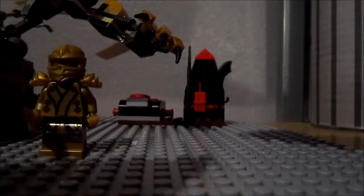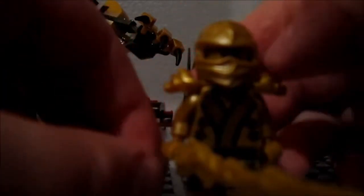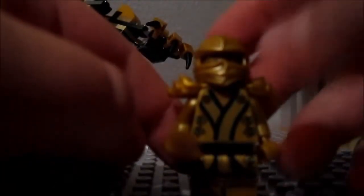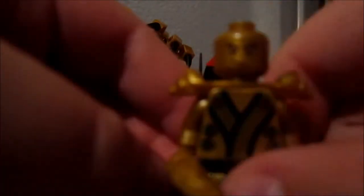Up next, you get Lloyd in his Komodo-type outfit — the gold ninja, which is Lloyd. For some reason he has the Sword of Fire as his weapon, the gold weapon, even though that was destroyed in an earlier episode. But it's pretty cool that you get that. Here's his face, and it does look a little bit different from the older ones. He also does not have a double-sided face. Here's his front printing and back printing.